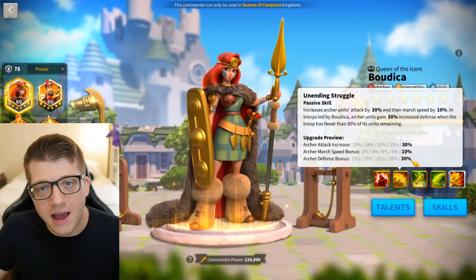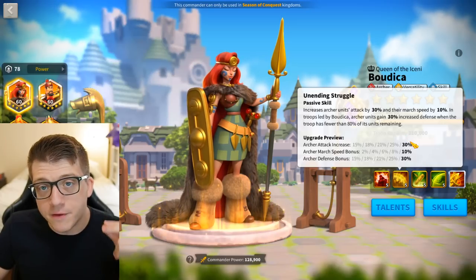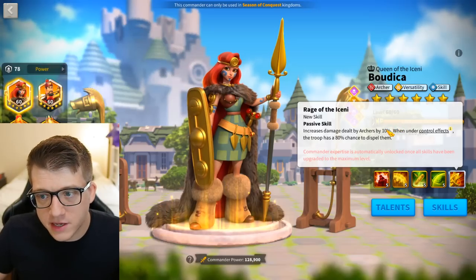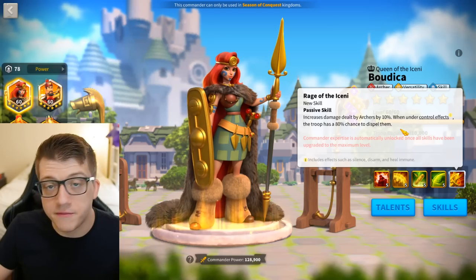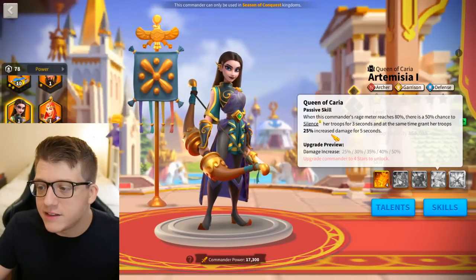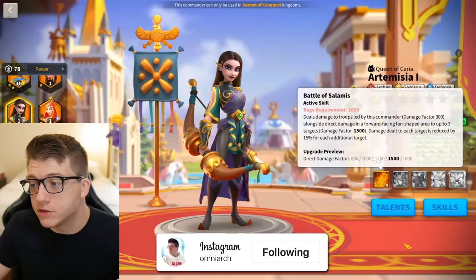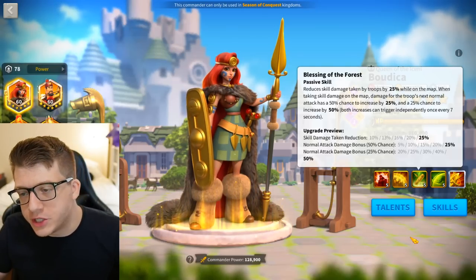Adding Artemisia adds more consistency with how tanky Boudica can be, and Boudica gives Artemisia the attack percentage she's missing. The synergy really shines with Boudica's expertise: you get 10% all damage from archers, which is insane, but also you have an 80% chance to dispel control effects — including silence. On Artemisia's fourth skill, she has a 50% chance to silence herself, which increases her damage by 50% for five seconds. If you can remove the downside of that silence and still fire off both active skills, that is incredible.